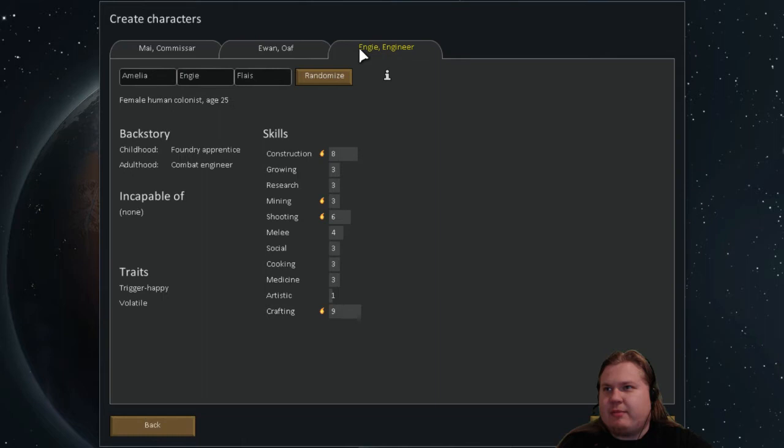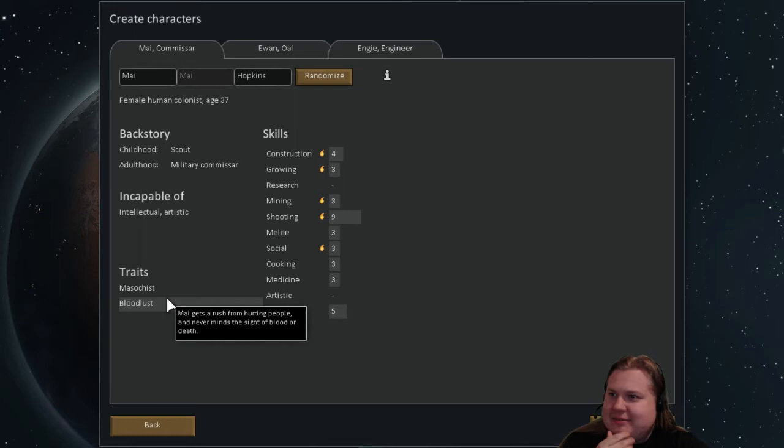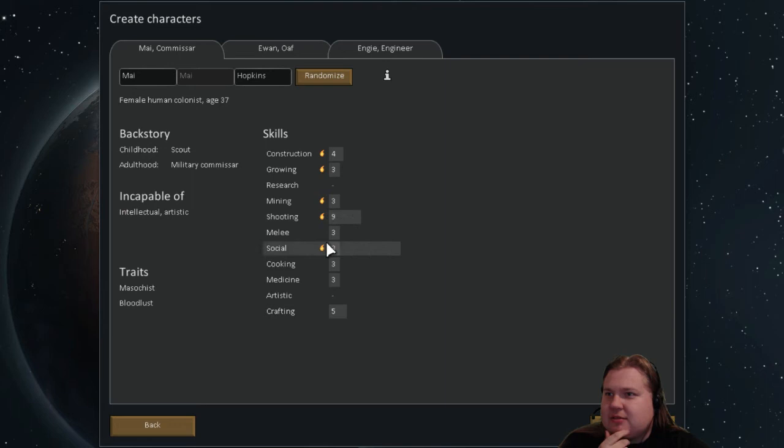So let's make some people. I don't know anything about these anymore. There's something exciting about getting hurt — she doesn't know why — and bloodlust, gets a rush from hurting people. Never mind that. She likes shooting, mining, growing, social, intellectual, and artistic.